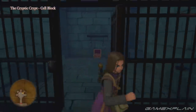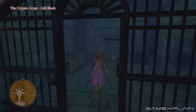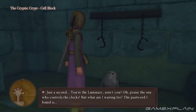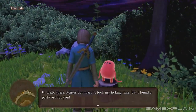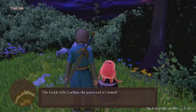The twenty-third Tockle is found in the Cryptic Crypt. To reach it, you'll need the Ultimate Key. It's located within the far right cell at the end of the dungeon. There, it will tell you the password for Wilbrook in the Altar of the Heavenly Bride. The twenty-fourth Tockle is located on Trial Isle at the northwest corner outside the main building. Talk to it on its stump to learn the password for Tantagel Castle in the Altar of Origins.